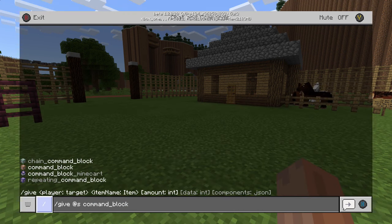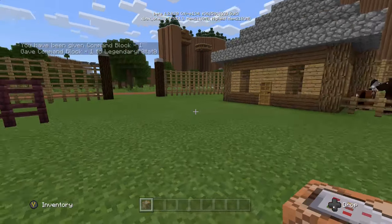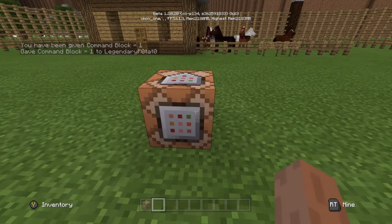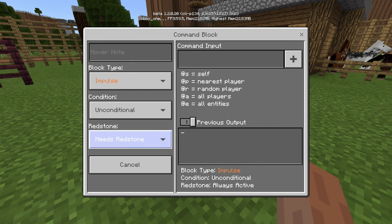So that will give us a command block in our inventory when we activate the command, and then we can use command blocks as we'd like. If we just go ahead and press X, which activates the command, as you can see we now have a working command block right there in our world.